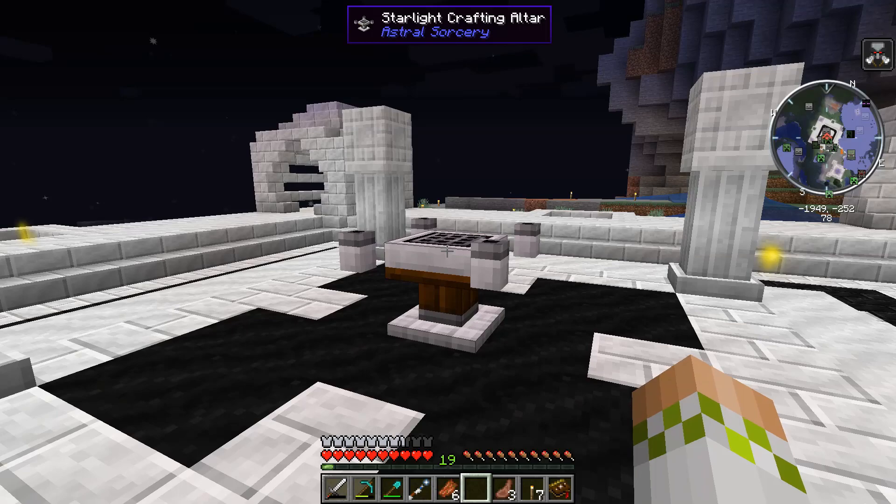If it's working, you will know right away because it's going to look exactly like it does right now — with very vibrant particle effects going straight towards the Starlight crafting setup it is giving its Starlight to. If you are getting particle effects but they're just dissipating into the air directly above it, that means there is not a Starlight crafting setup within the 16-block range. But if we look over here, we are now at full Starlight levels and it's not even fully midnight yet — a very drastic improvement from before.